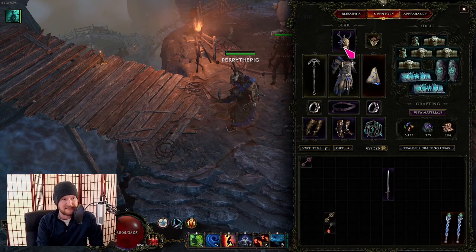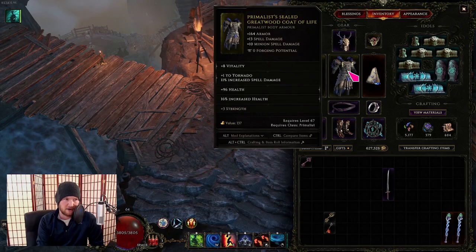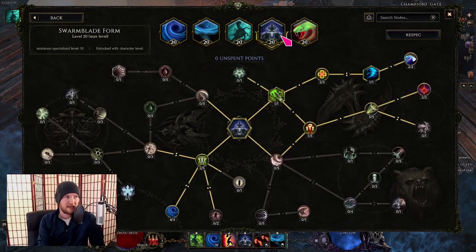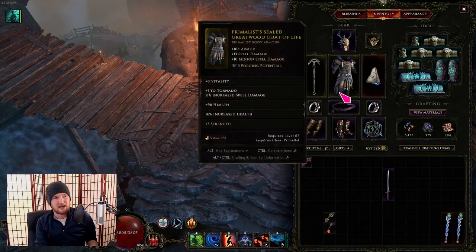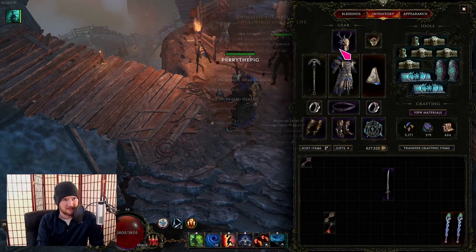For helmet affixes, ideally vitality and crit multi while transformed. For the body armor prefixes, I want crit multi while transformed and plus levels to tornado — tornado gives 7% attack speed per point via a node, compared to 5% per point from swarm blade form. Ideally I'd seal a tier one swarm blade form modifier on the body armor alongside crit multi while transformed and plus levels to tornado. That's what I'm looking for on those pieces.